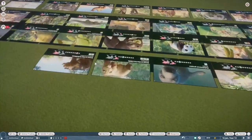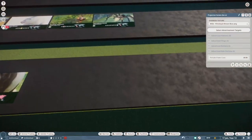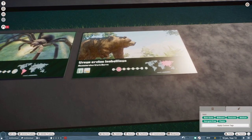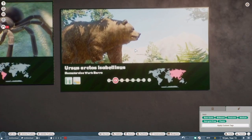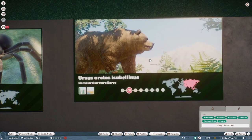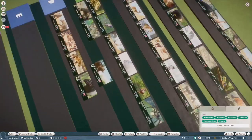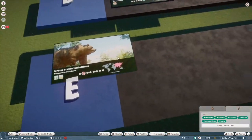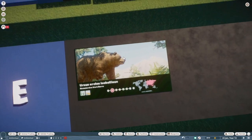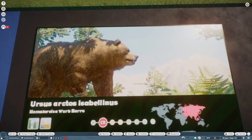Himalayan brown bear. I've never built an exhibit for these guys and I don't plan to — they're just the grizzly bear but a little different. I wonder how they look side by side. This is a profoundly useless animal. I don't think I've ever even seen a Himalayan brown bear in a zoo. Like if you have grizzly bears, why would you have this also?